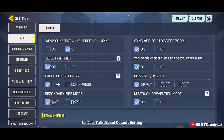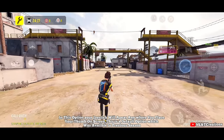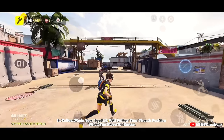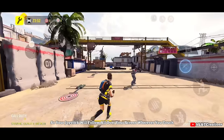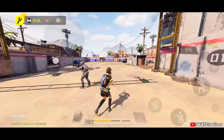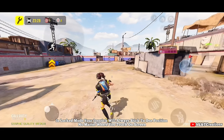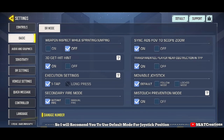The three joystick options: First, default setting — your joystick appears wherever you place your thumb on screen. This is the default option from previous seasons. Second, follow mode — your joystick follows your thumb position wherever you move on screen. Third, locked mode — your joystick always sticks to one fixed position no matter where you touch on screen. I recommend using default mode for joystick position.